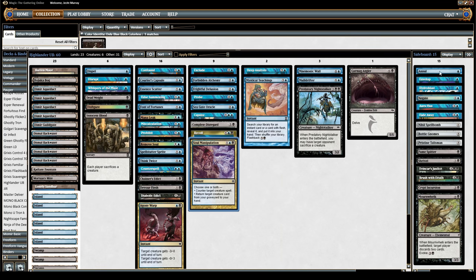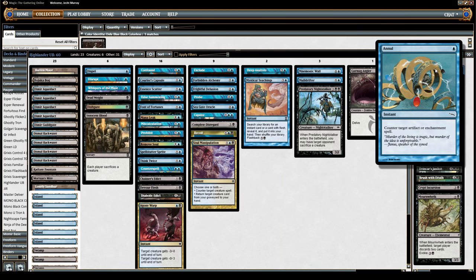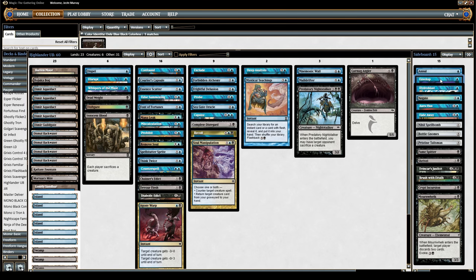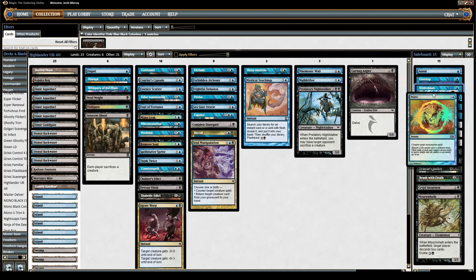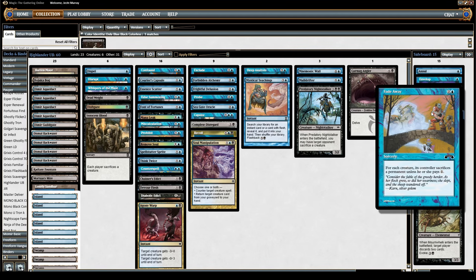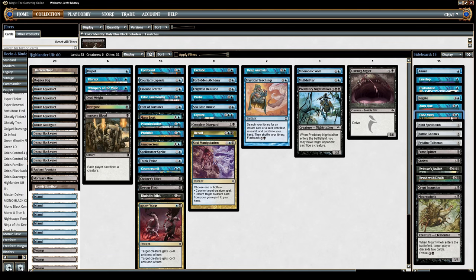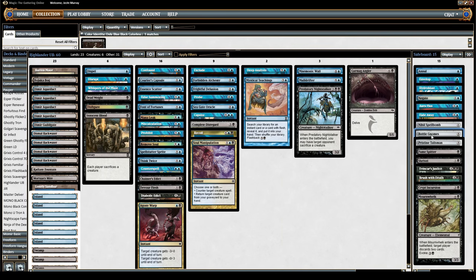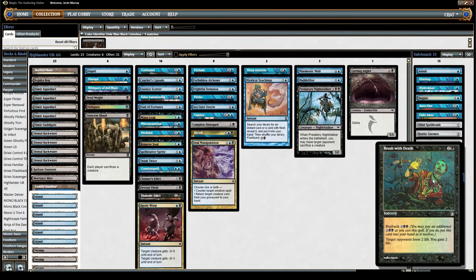Over in the sideboard, it remains a Highlander setup. We've got an Annul against Affinity, we've got an Envelop which is great against all the Read the Bones, Night's Whisper, and similar spells people are playing. Hydroblast, and Negate once again. Auriflux is a good miser card. Fadeaway is also another great miser card — a lot of these are good miser cards. We have Bolt Gnomes and a Pristine Talisman for life gain matchups.